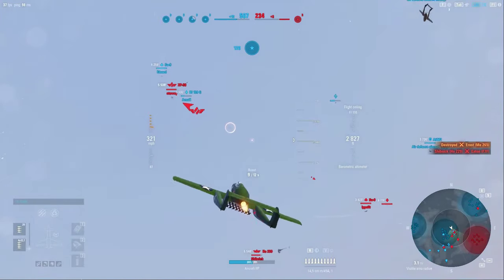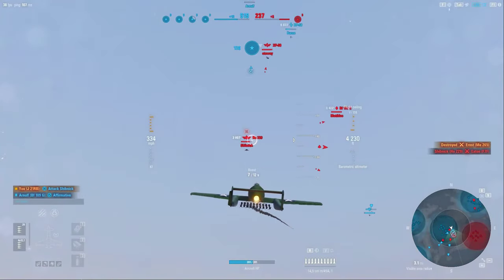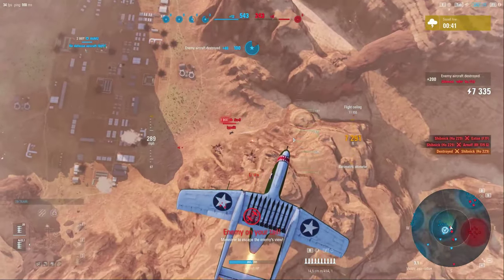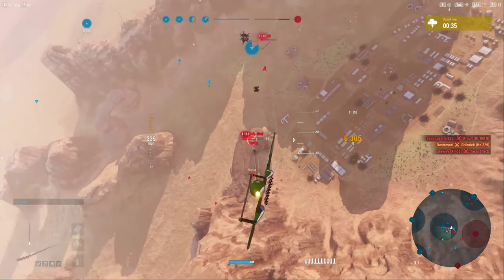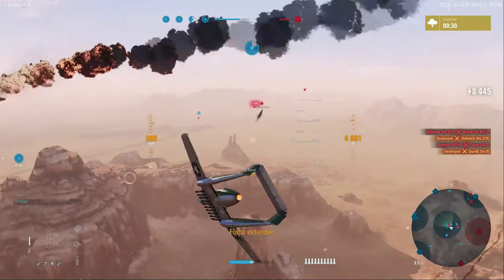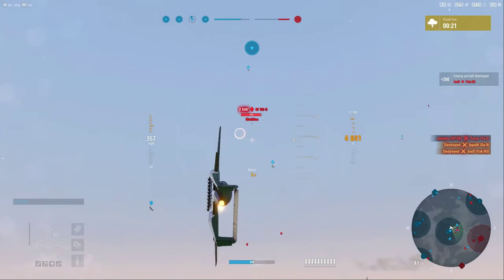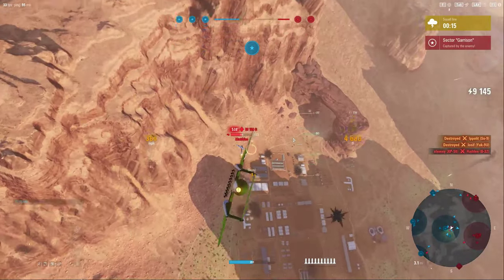Coming up from underneath aircraft is a tactic I usually advocate — it kind of messes with the way people think. The Horton 229 is focused on an aircraft at higher altitude and is otherwise engaged, so we're able to consolidate fire with our allies and take him out effectively. The SU-9 that was chasing me has really poor stall characteristics and altitude performance, so we knock him out easily after he lost energy. Now we're coming back to aid our ally in the Bf 109G that has a fire lit on him.